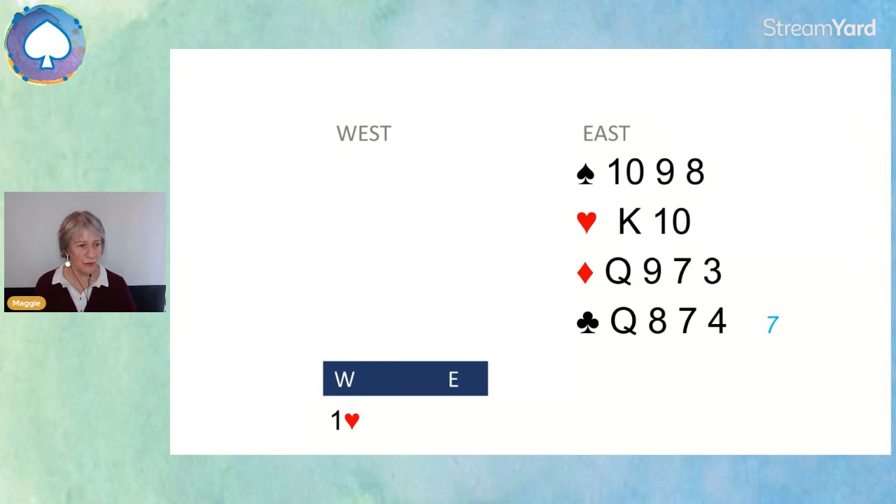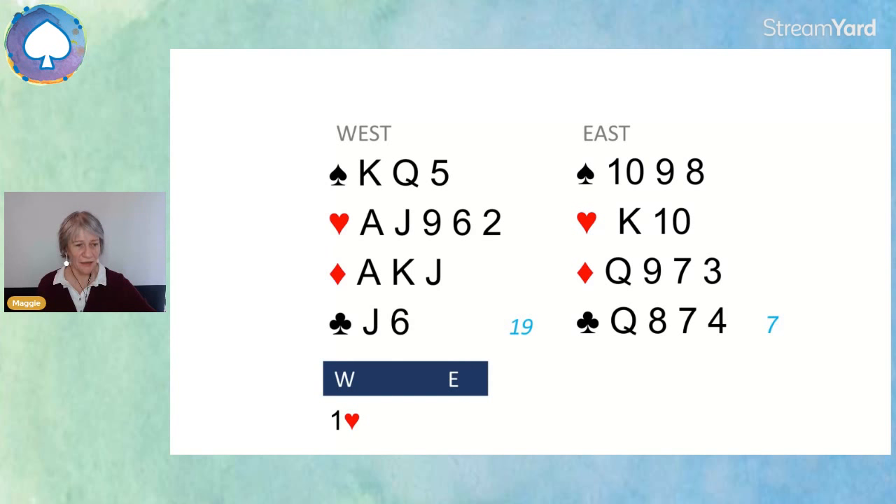I'll show you West's hand so you can see how disappointed West might be if East were to pass. The right bid for East — there are no other options — is one no trump, keeping the bidding open so that partner can bid again. It's essentially saying: I've got a bit of a rubbish hand, so don't bid too high unless you've got a very good hand.